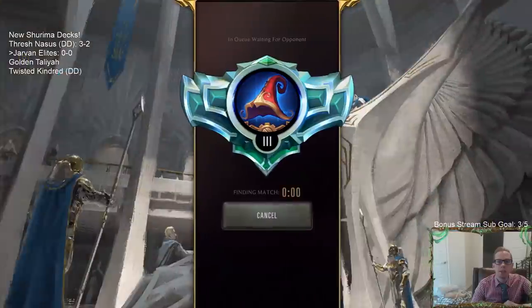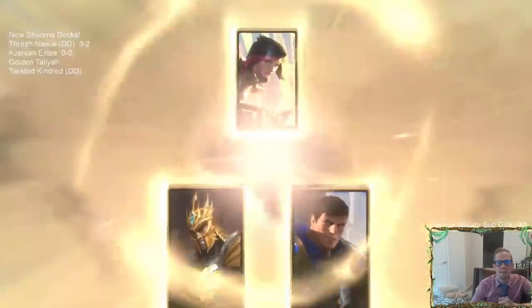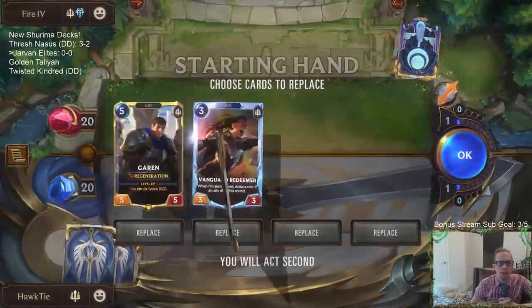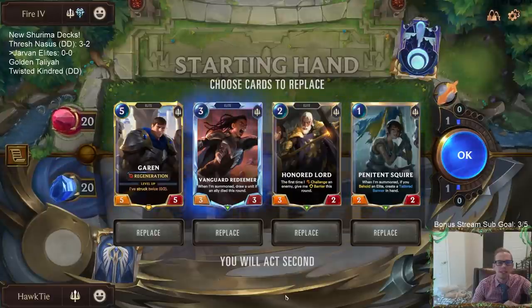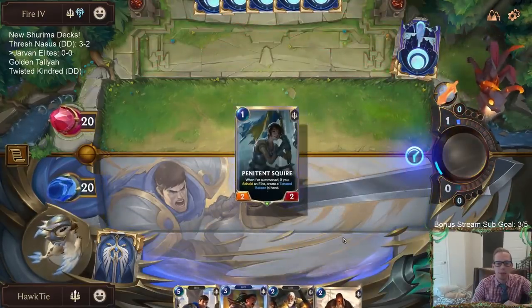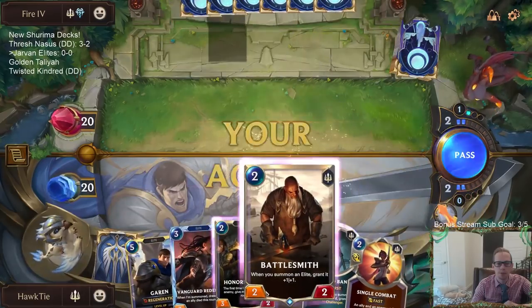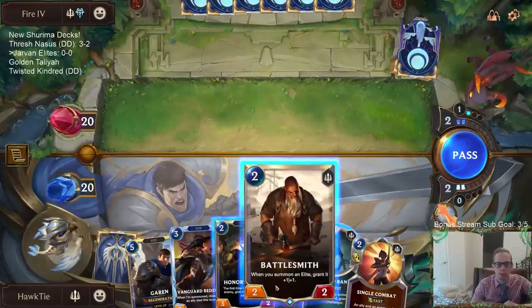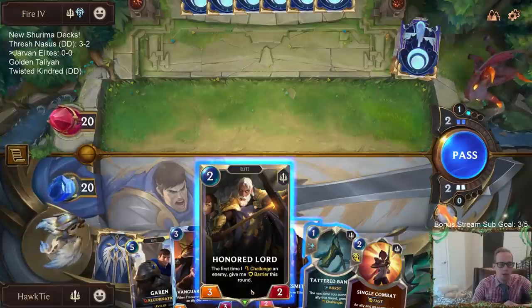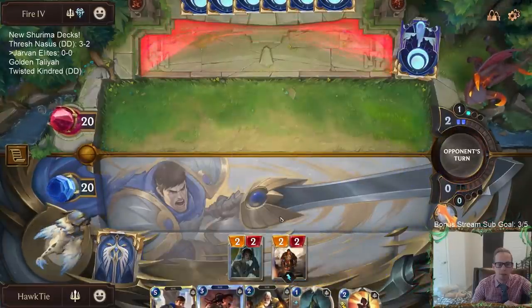In the three-drop slot we have three pretty decent Elite three-drops: the Sergeant, the Redeemer, and the Greenfang Warden. The Warden works great with Grand Plaza, being a three-two with Barrier and Scout. If the Battlesmith can make it larger, that can also be helpful. Let's get to it with some Demacia Elites. Oh, all-in Fiora - this can be difficult because we're playing these smaller things. This is a hand we'd normally want to keep. We really want spells in this matchup, but I don't have spells.